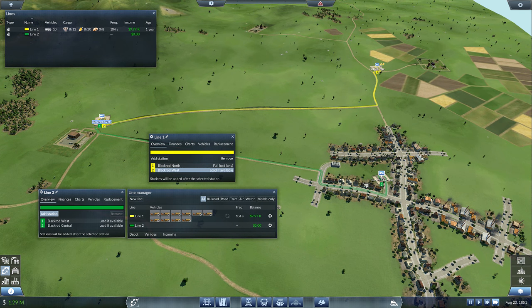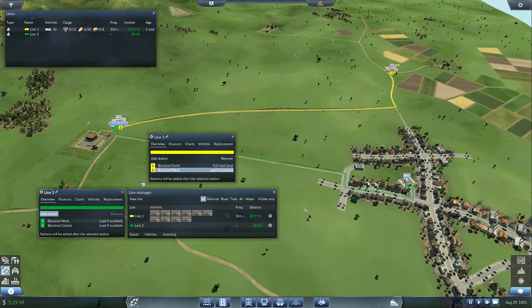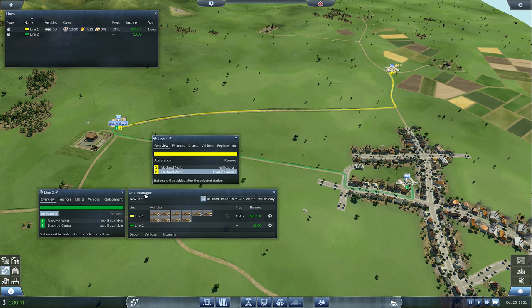Let's go new line — Line 2 will be just from West to Black Rod Central. Line 1 will take out Black Rod Central — so you're just back and forth, and you guys are back and forth. So Line 1: full load if available at Black Rod North — that's the farm — wait for a full load of anything. If I do full load all, you'll mix and match, which is just fine. You deliver it to West, load if available — there won't be anything to load there. Line 2: West, full load of all, whatever's there — it's only going to be food anyway — then deliver to Black Rod Central.